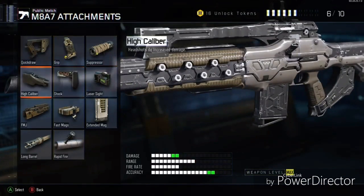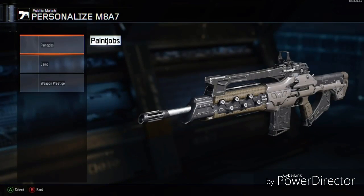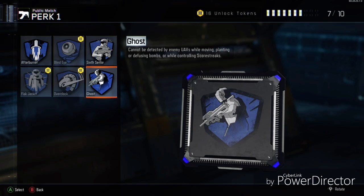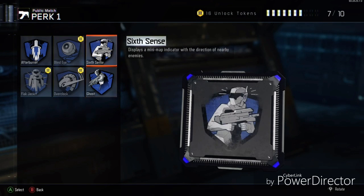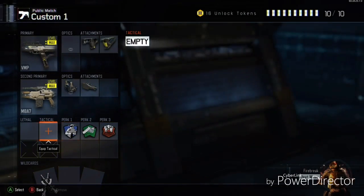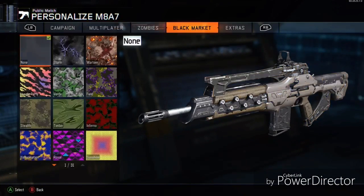We're going to put High Caliber and a Reflex Sight on. Then we're going to put Ghost — or actually Sixth Sense — just because I kind of want them running at me to get more kills that way. Then we're going to put Fast Hands and Blast Suppressor. We're going to suit this thing up.